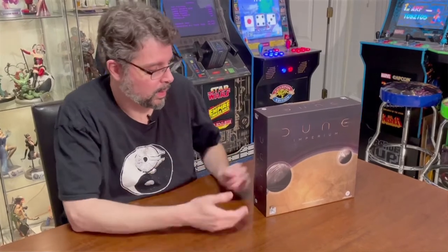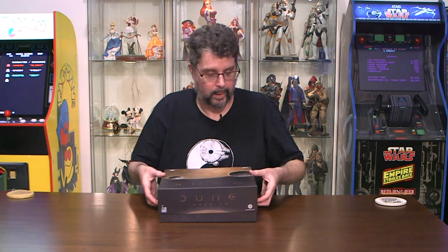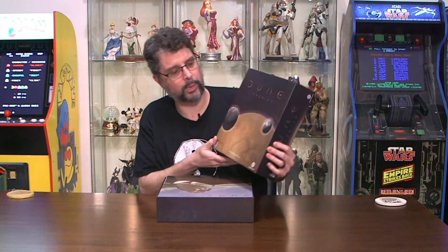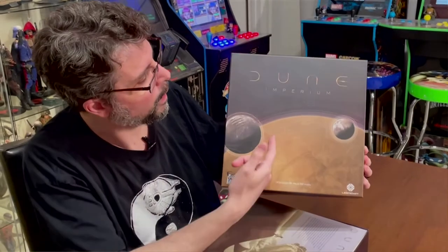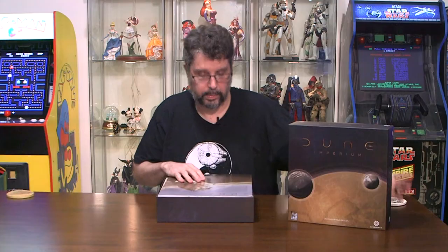This is a really strategic game from what I understand. It's got a lot of hype — it has a card-building game and a worker placement game kind of together. We'll find out when we play it this weekend. The box looks really nice. We got Arrakis and a couple of planets or moons around it. Dune Imperium is the title. It looks pretty solid — decent game box.